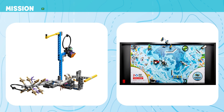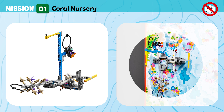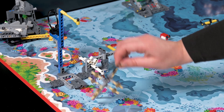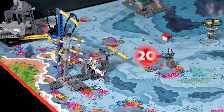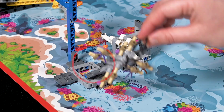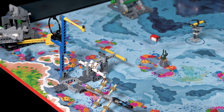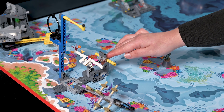Mission 1: Coral Nursery. Set up the nursery to grow new coral until they are strong enough for transport to the reef. Points are scored if the coral tree is hanging on the coral tree support bonus and the bottom of the coral tree is in its holder, and if the coral buds are flipped up.